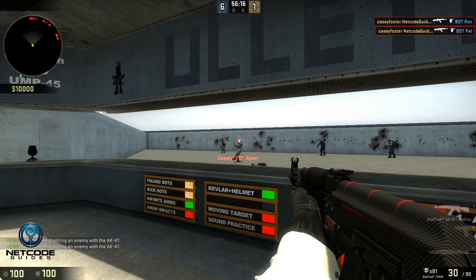So I go into this map here - I'll put the link in the description below - it's called aim_bots. You're basically shooting bots. They have head armor, and I like to shoot them with head armor because in general situations and gun rounds, they're going to have head armor, so it forces you to be accurate.